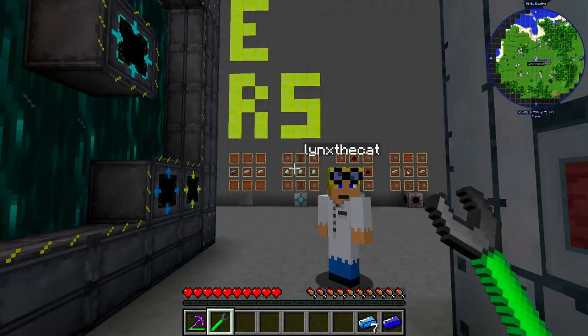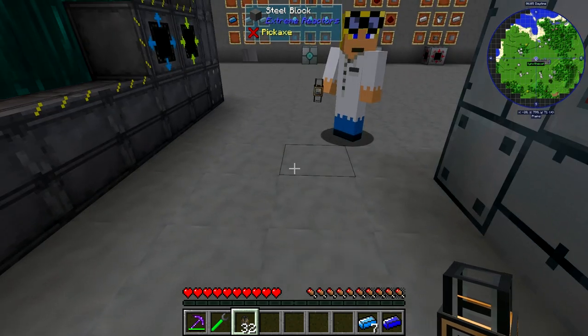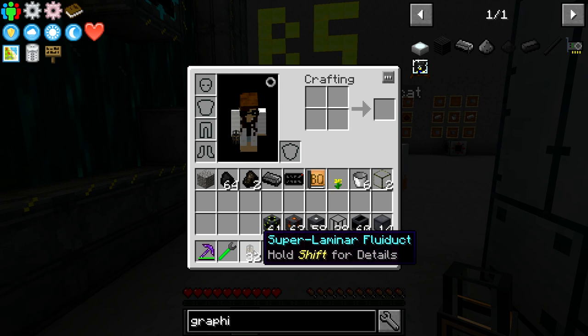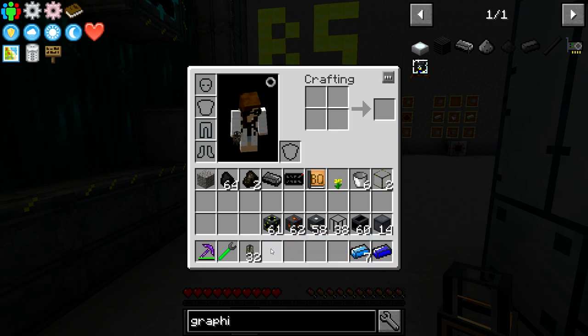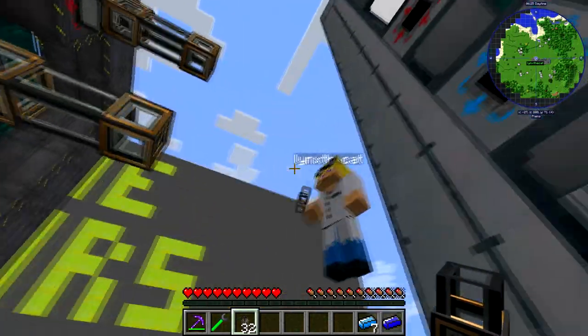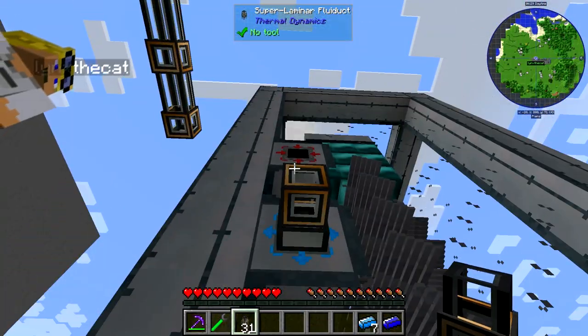I have a load of these — they're super laminar fluid ducts from Thermal Series in this modpack. They transfer fluid. So if you're going to join together, we'll go straight across like that. Do you want to do the bottom one as well? And then like that.